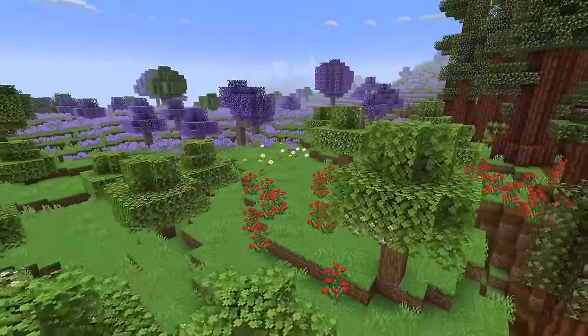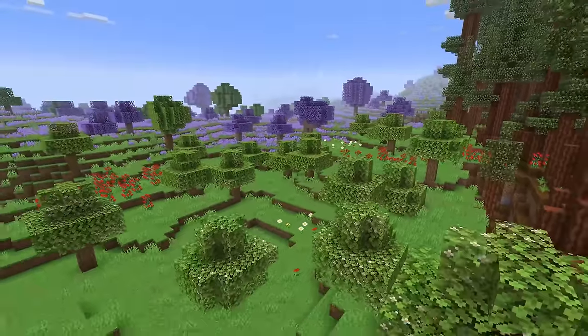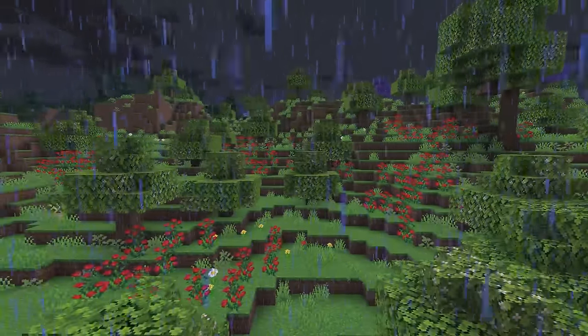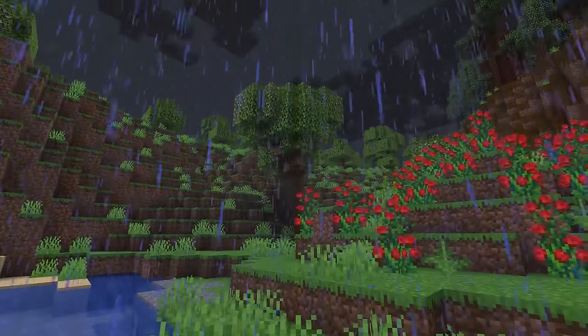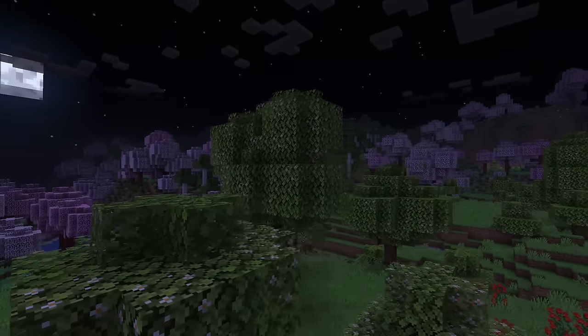A basic, slightly less dense oak forest variant, the Orchard features supremely simplistic, albeit delightfully nice, flowering oak leaf blocks amongst its oak trees, alongside a good scattering of rose bushes for good measure. It's such a starkly simple premise for a biome, and yet it's just so pretty. I like it a lot.